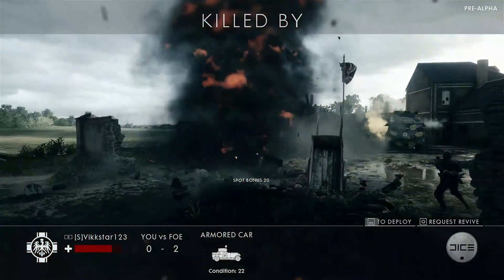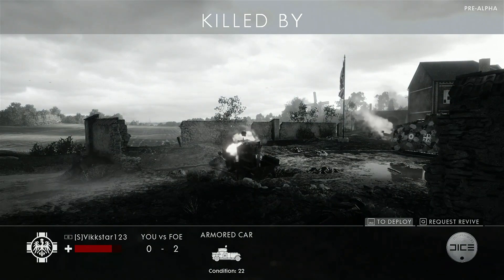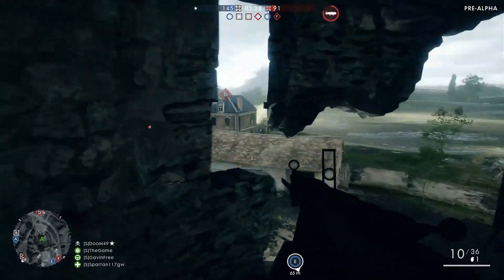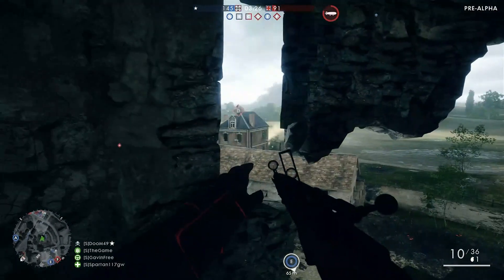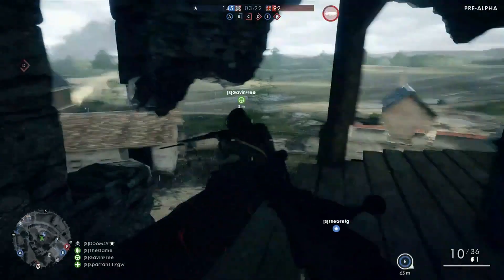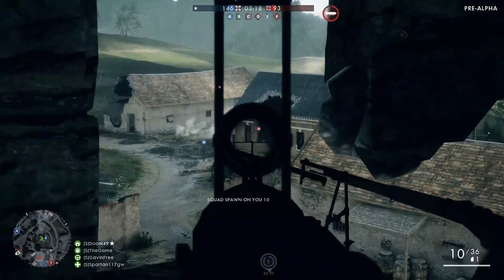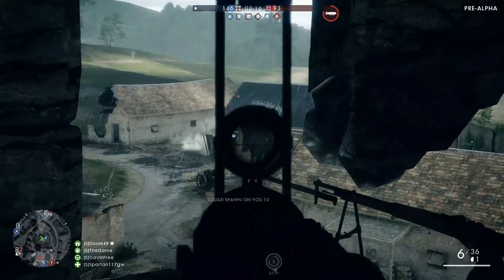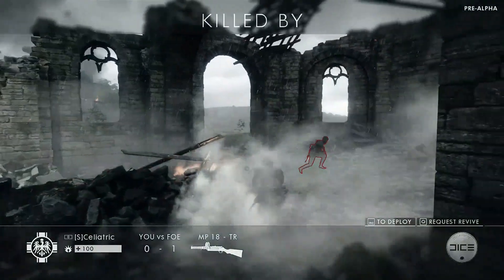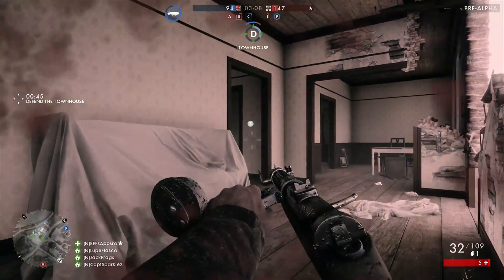When you shoot a shell into the ground, that ground now actually changes shape — it's fully deforming. You can lower the ground a little bit to give yourself just a tad bit more cover. And now we're starting to see the rain come into play. It started off as a beautiful sunny day in St. Quentin Scar, and now it's raining. But the rain is beautiful in this game.